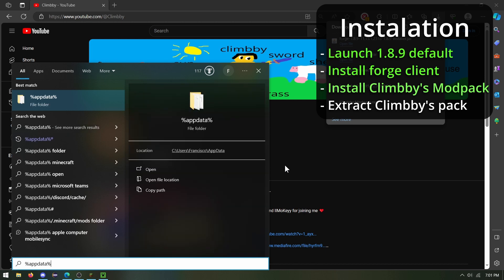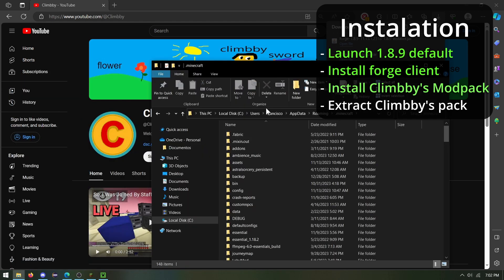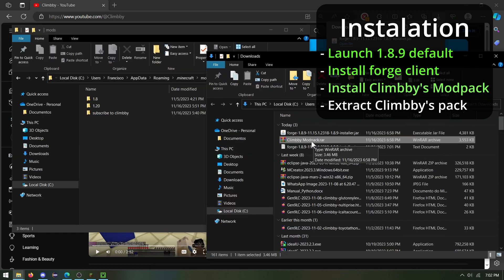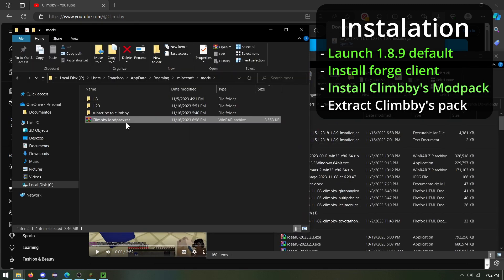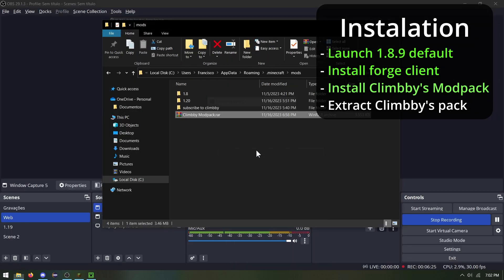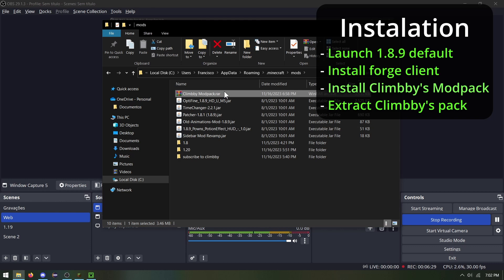So if you go to %appdata%, you're gonna go to your .minecraft folder, you're gonna find the mods folder. And we're gonna drag the .rar file into the mods folder. You're gonna extract the folder — extract here. There's gonna be all the mods, and you can delete the .rar.